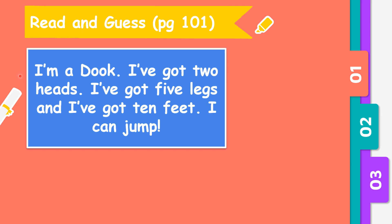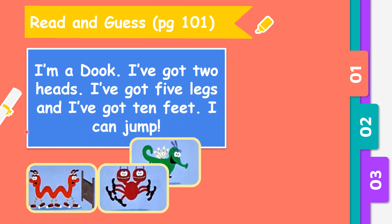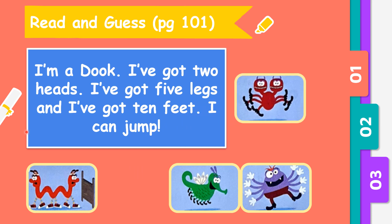Number 3. I am Duke. I've got 2 heads. I've got 5 legs and I've got 10 feet. I can jump. Counting the feet: 1 through 10. So based on these 4 pictures, who do you think is Duke? Very good.